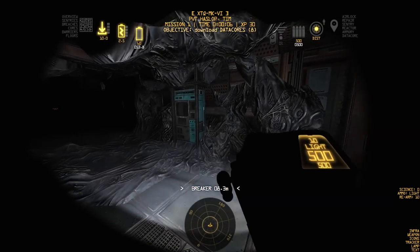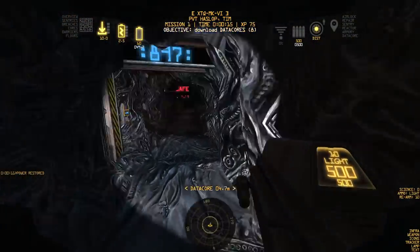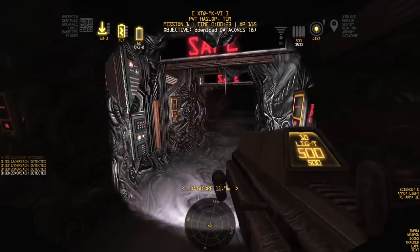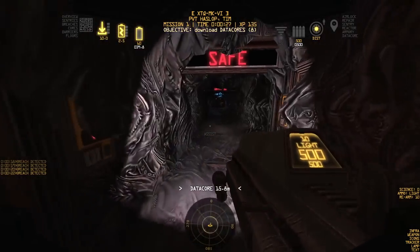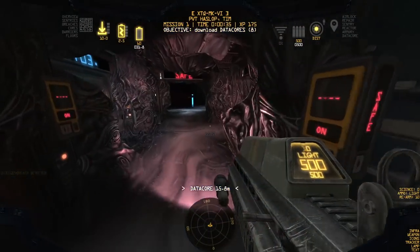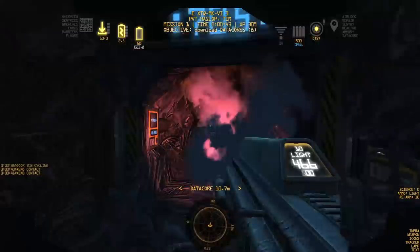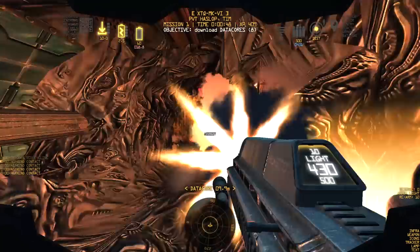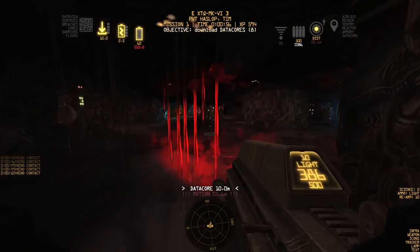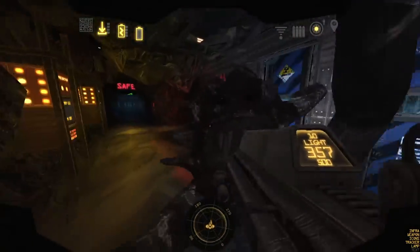Private Tim Haslop, I'm so sorry — you really should have rethought that enlistment bonus. Looks like our data core is to the right. Unfortunately this is a sprawling ship with lots of long corridors, which makes me nervous. Battery power is getting low on the flashlight. It's going to slowly turn red. We do have alien contact up here.